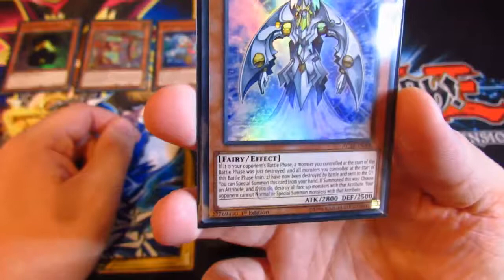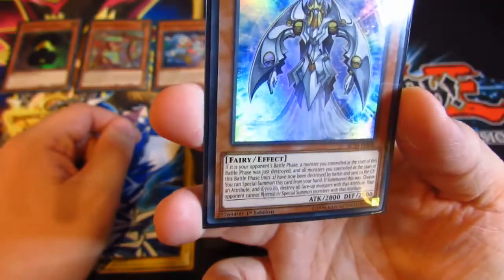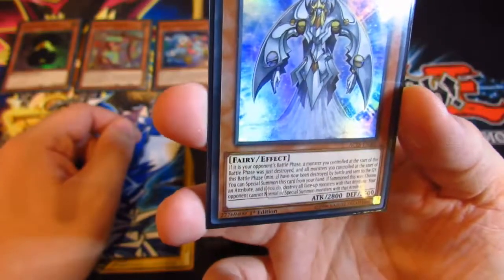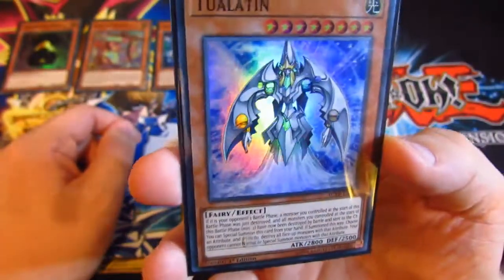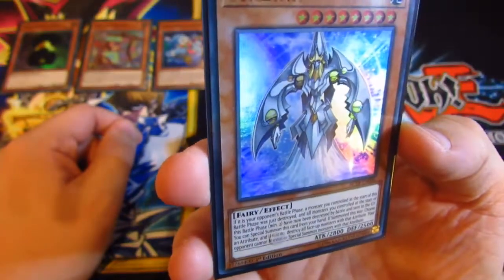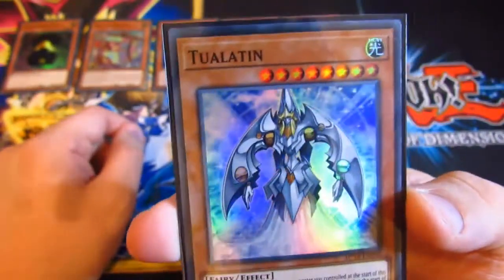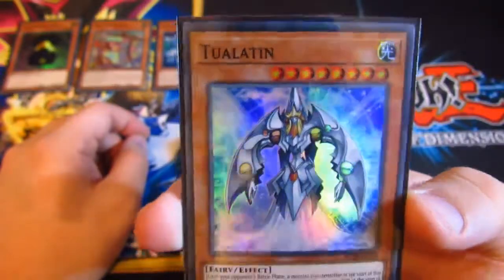Then we have a Two Orle Lin. If it is your battle phase and monsters you control at the start of the battle phase — at least two — have now been destroyed and sent to the graveyard, you can special summon this card from your hand. That is a really complicated summoning condition. If summoned this way, choose an attribute, and if you destroy face-up monsters with that attribute you can pick up normal summon or special summon monsters with that attribute. Pretty cool if they're using a deck with a single attribute, basically you might just have to clear your board and then you can get this out in the battle phase.